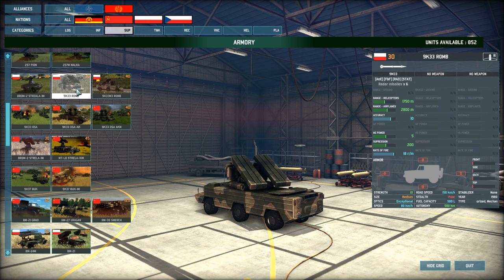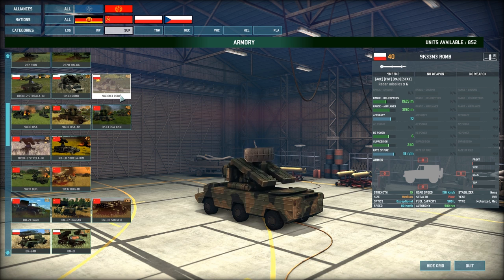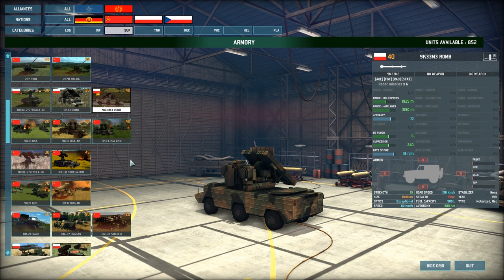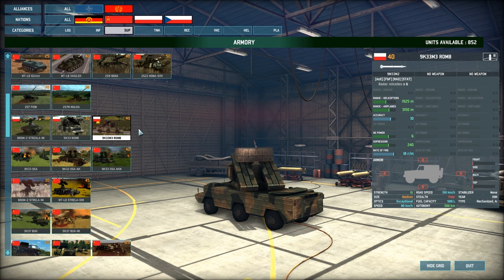It has a fuel capacity of 500 liters and autonomy of 500 kilometers, which is good enough to get anywhere it needs to be. You can upgrade this unit to get more range, more HE power, and more suppression. The upgrade gives a nice dish on the back and increases its range up to 1925 meters versus helicopters and 3150 meters versus airplanes — a reasonably good distance for a 40-point unit.